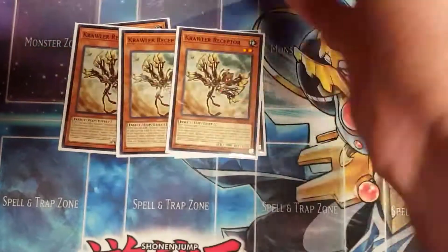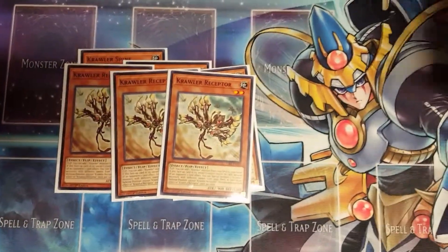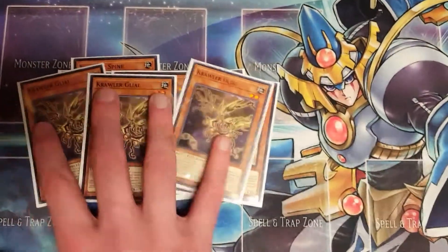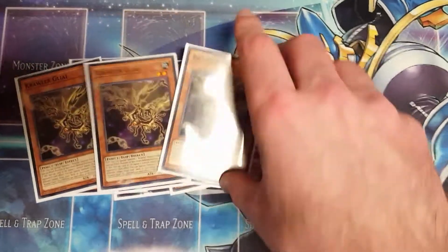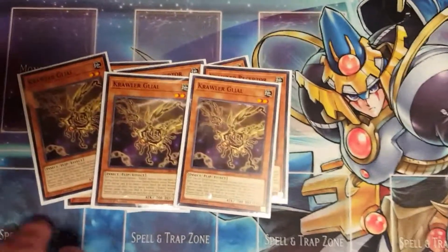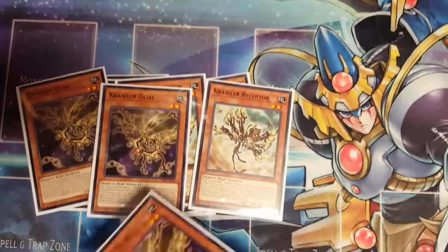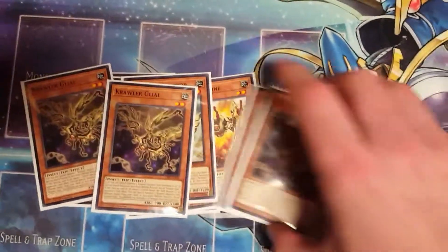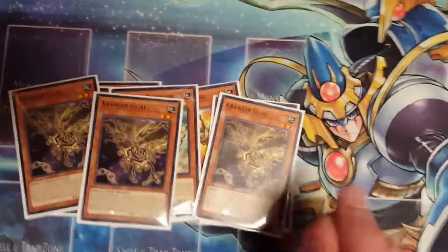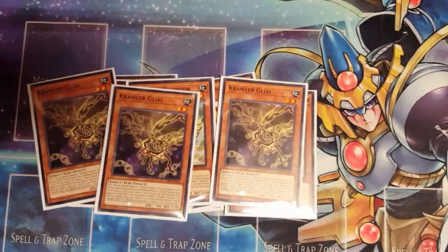Next we're playing three Receptor — this is your searcher of the deck, essentially the Stratos of the deck. On flip summon you get to search any Crawler monster from your deck to your hand. Next is Galile — he's a bit of a floater. When he's flipped you get to special summon a Crawler monster from your hand or graveyard in face-down defense position, so you can get more flip effects off.